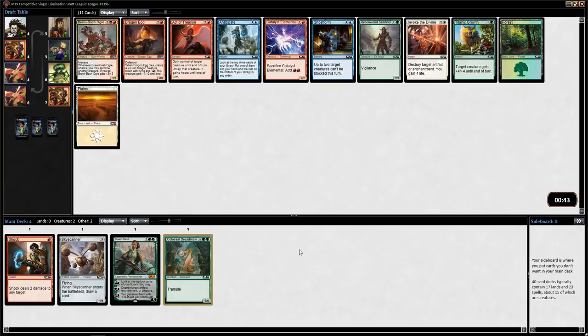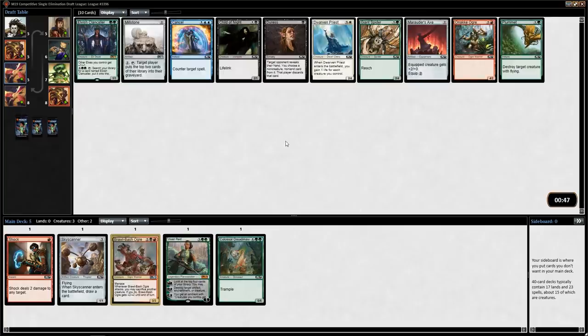Brawl Bash Ogre is good. I really like the fact that it's an Act of Treason enabler — the Act of Treason deck is very real. Despite the fact that they didn't put a common sack outlet for black, there are multiple uncommons: Brawl Bash Ogre, the Harpy, and Blood Divination. If you can start with a Brawl Bash Ogre, you can draft Dragon Eggs and Act of Treasons and build that deck. The only thing is you can't count on getting sack outlets later because they are uncommon. That's not what we're really trying to do — we're green. But we probably won't use this Brawl Bash Ogre, and like I said, we didn't really miss out on anything there.